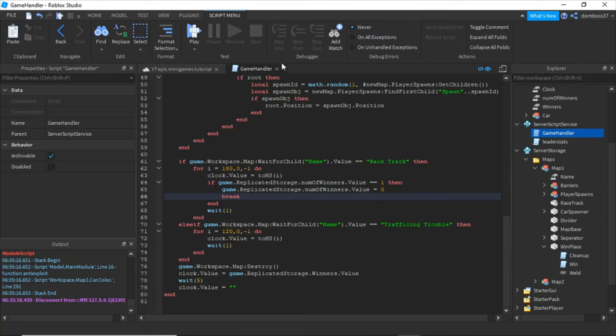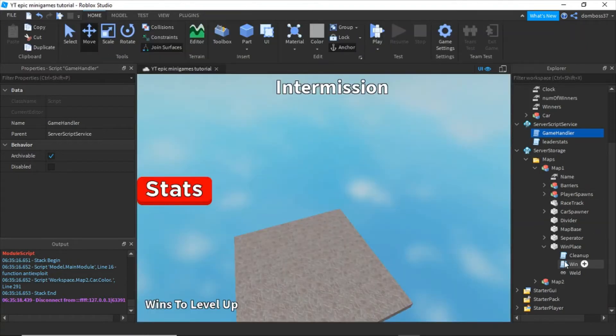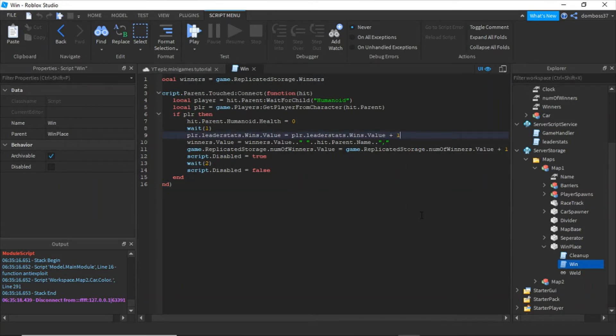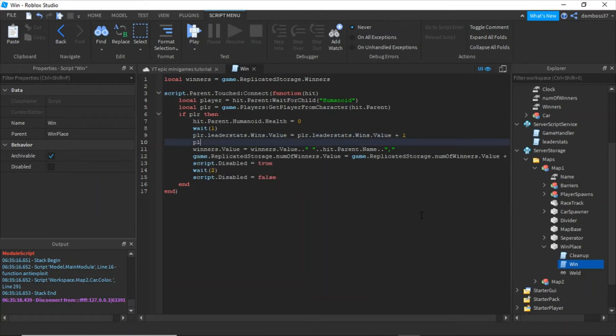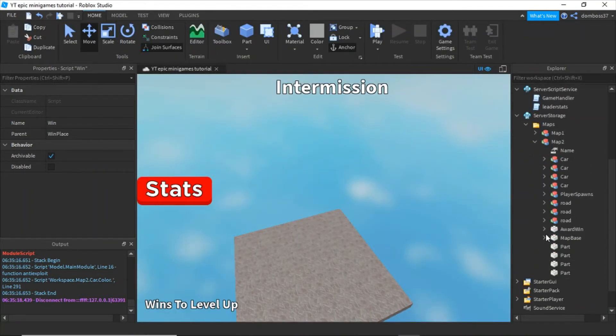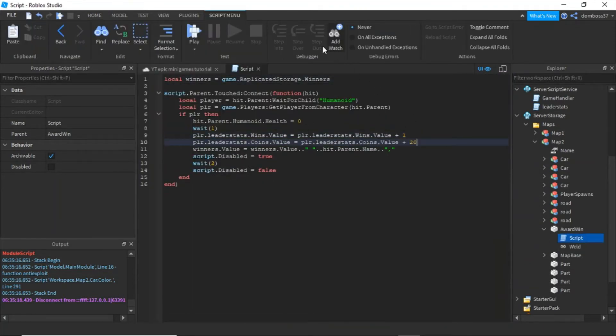Now let's make it so that it gives you points. Go into the win script in map one, into win place, the win script. We'll give them 20 coins — PLR.leaderstats.Coins.Value is equal to PLR.leaderstats.Coins.Value plus 20. Now we can just copy this line, go into map two, the award win script, and paste that in. Now let's hit play.